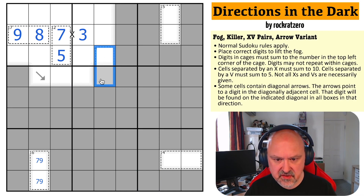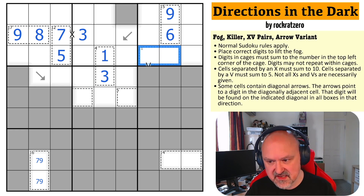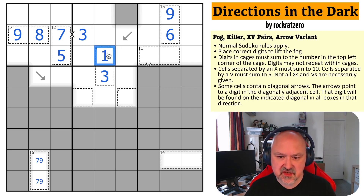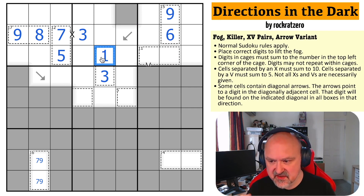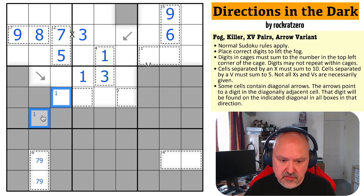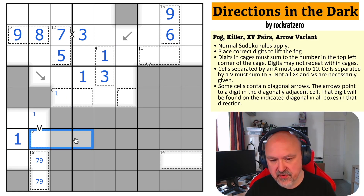This is a 4 cage, and it can't be more than two cells, so these are 1 and 3 — this is the 1, this is the 3. This is a 15 cage, and since it can't be 7 or 8, this is 6 and 9. This is an 11 cage that can't contain 6 or 9, so it's 3-8 or 4-7. Now working through the diagonal arrow again: the arrows point to a digit in the diagonally adjacent cell, and that digit will be found on the indicated diagonal in all boxes in that direction. So there must be a 1 in one of those two, and this must be a 1. If this is a 1, this is a 7; if this is a 1, this is a 4.